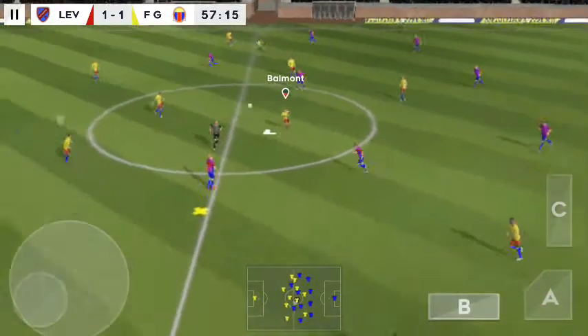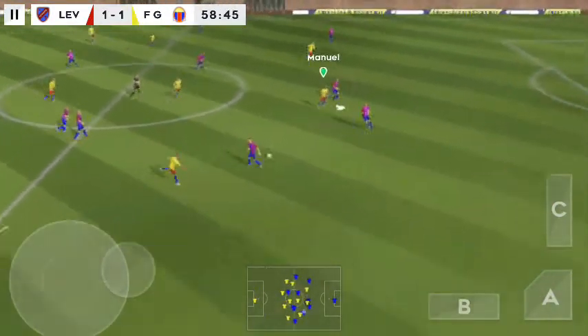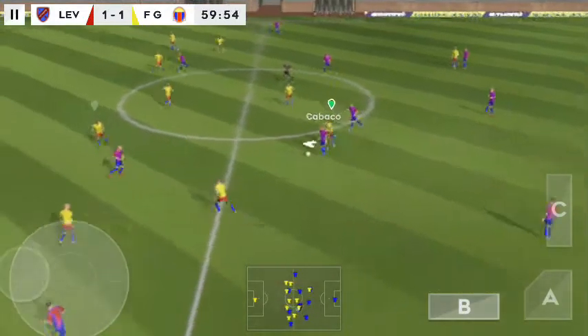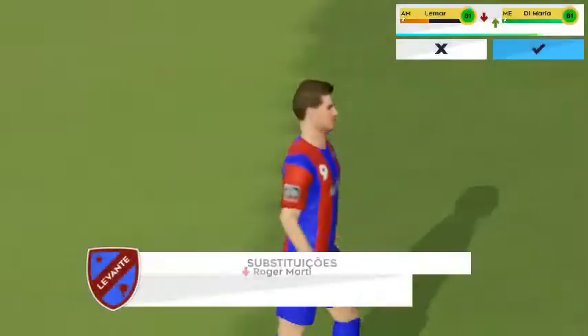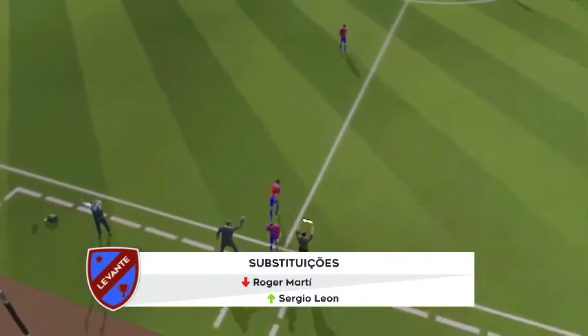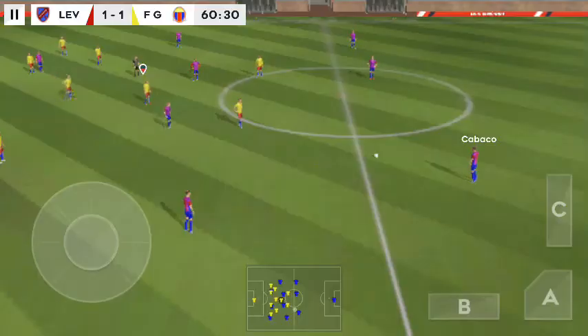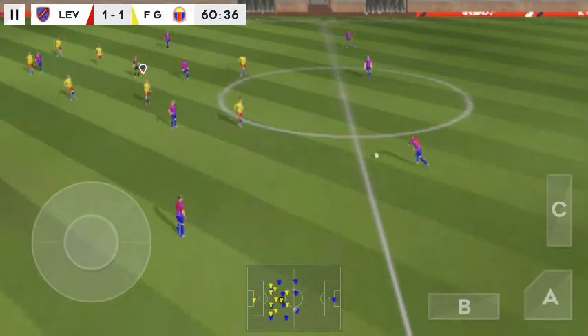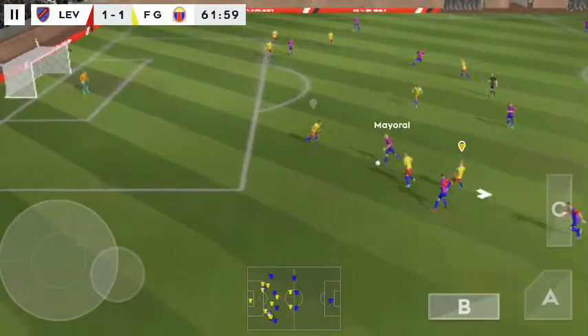He steps up to steal the ball, finds his teammate. He did well to win the ball back. Good distance at this circle, really — it's going to be a free kick. Time for a fresh player to enter the frame, and the manager's making a change here. Confident pass.